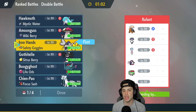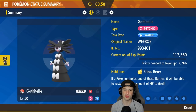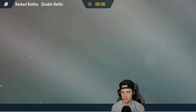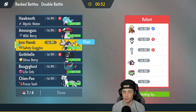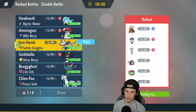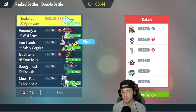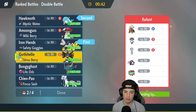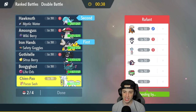Iron Hands and Gothitelle is going to be a great lead for us. Iron Hands' Tera type is Fire — which is perfect considering they have Torkoal — so Iron Hands is going in turn one, hundred percent. For the lead I'll go Palafin too, since first-turn priority is going to be big for us, and I think I have to bring Chien-Pao as well.